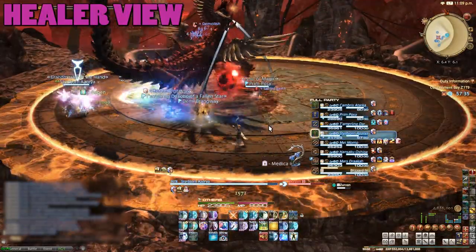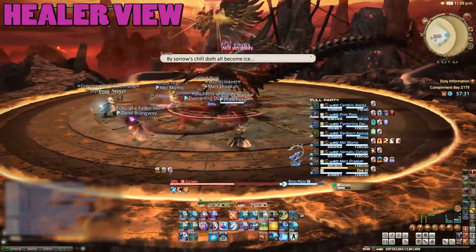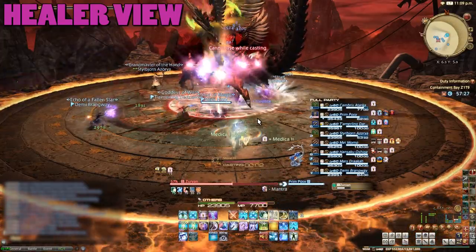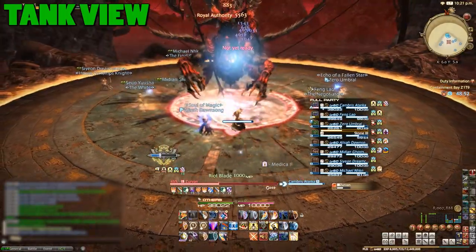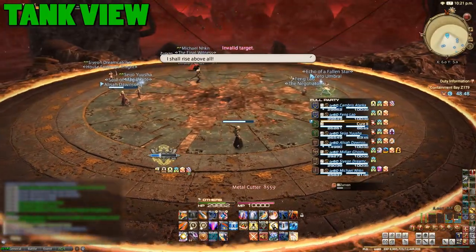At around 55%, the boss will move towards the center of the room and put a patch of ice on the ground. Standing in this will slow your movement. He can follow this up with something called Biting Halberd, detailed later, but DPS will be too high unless someone is AFK. Thus, before long, you'll hit 50% and start phase 3.